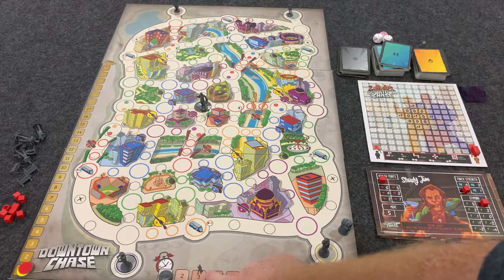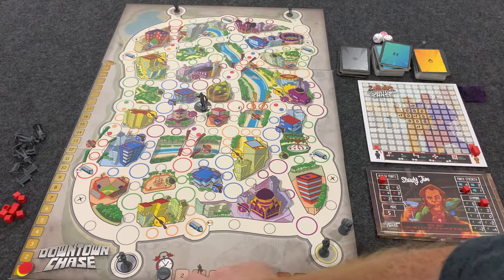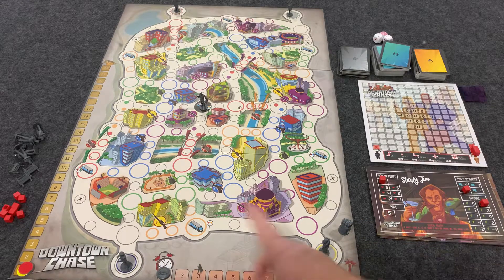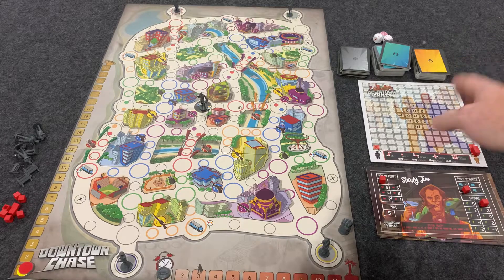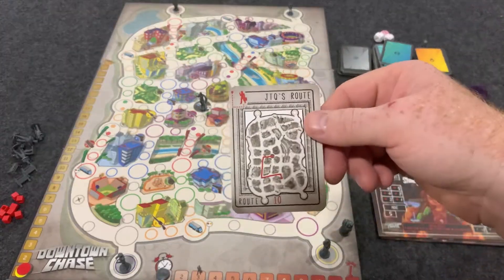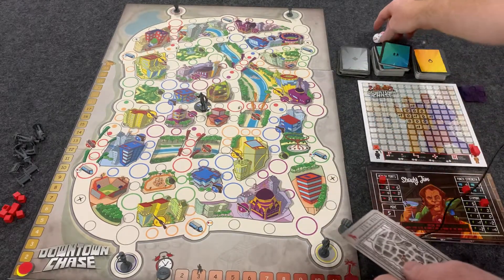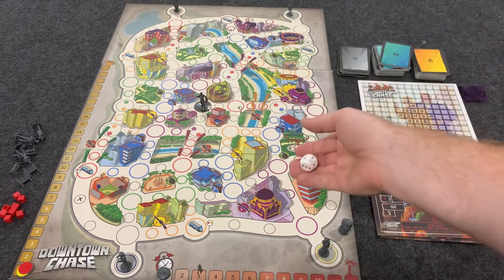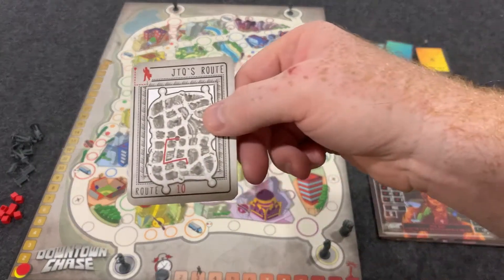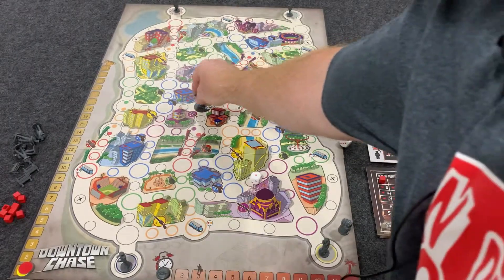You can't affect JTQ's route at all for the first two turns, but on the third turn you can. There are interaction cards in the deck that can make him change his route. For the first two turns, you're going to roll one of these dice, and he's going to follow this exact route and move one spot.